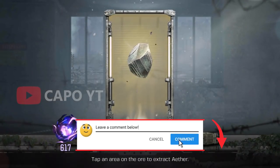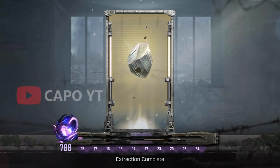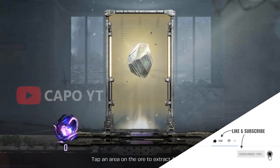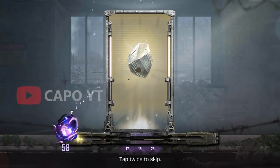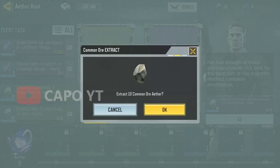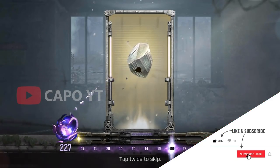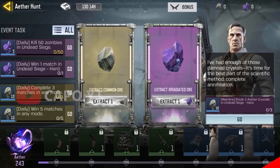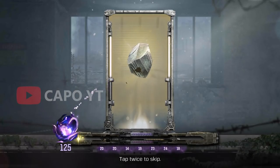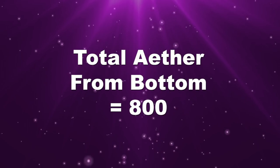Now we are going to find out the bottom side results. The first account is 171 ether — that is pretty low. The third account is 193, pretty low. Now the final fourth account from the bottom side — that is 193 as well. So three times we got ether less than 200, and the total ether from the bottom is 800.